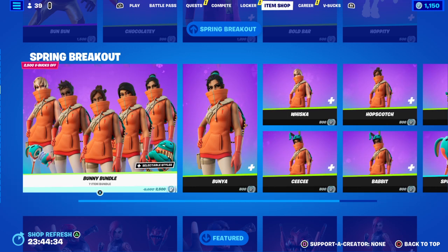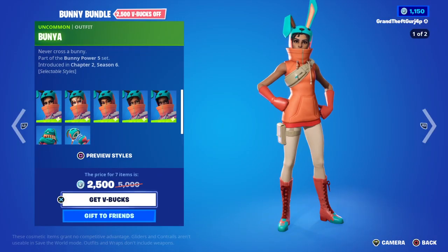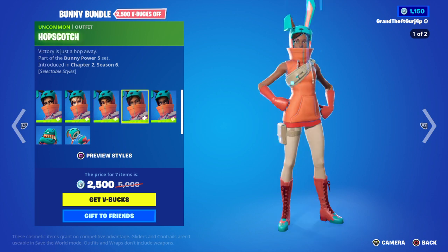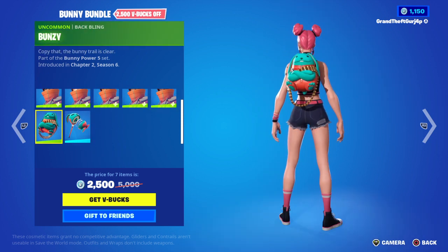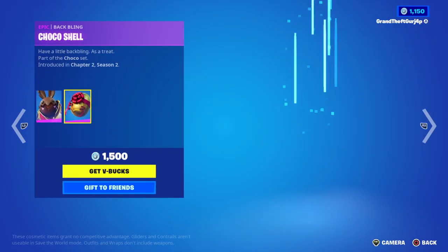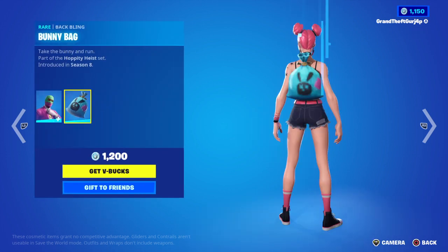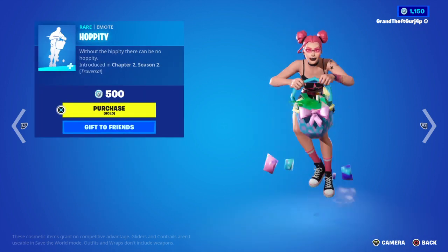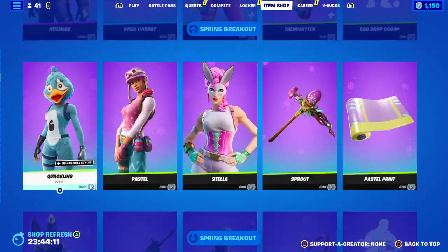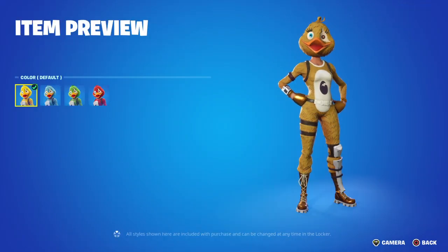We also have the Spring Breakout bundle, which includes Bunya, Whiska, CC, Hopscotch Rabbit, Spring Breaker, and Bungee. Spring Breakout again, Bun Bun, Chocolate Shell, Chocolatey Hopper, Bunny Bag, Bold Hoppity. That's it — Spring Breakout Quackling. The only reason I'm going through the styles is because I like them.